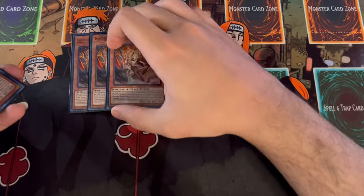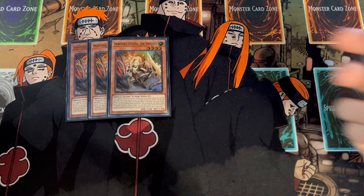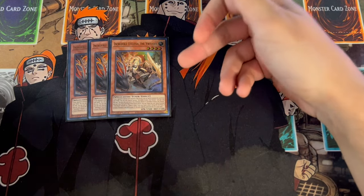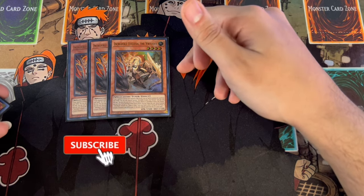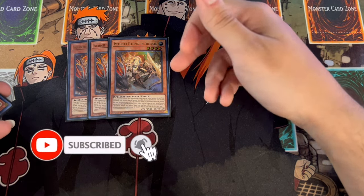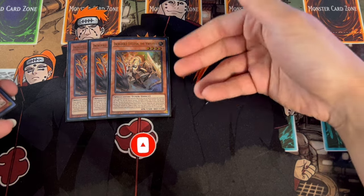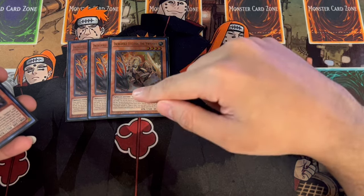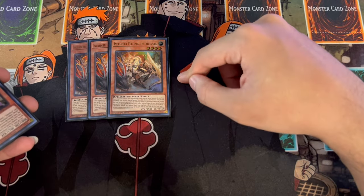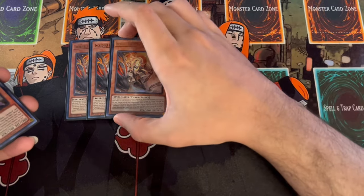We are playing three of the Incredible Ecclesia. I personally am a big believer of playing three. Some people have cut it to two, but I think it's so powerful at three. Going second, she's a special summon, which means you don't have to commit your normal summon. So if you're baiting out an negate or baiting out a hand trap, she becomes really powerful because you can still continue to normal summon afterwards. On top of that, she is a level four tuner, which is really nice in situations where you can't get a token onto your side of the field.